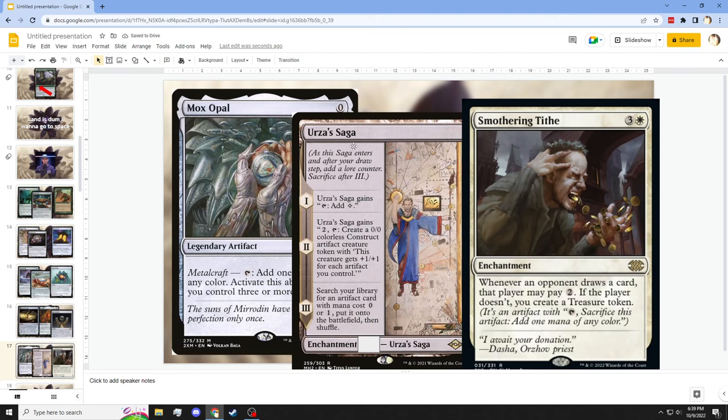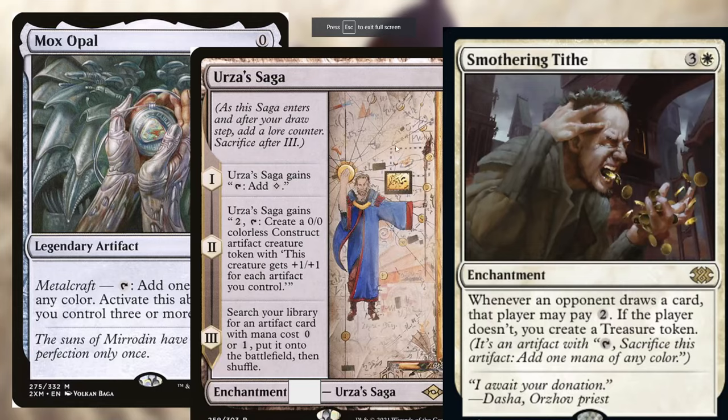Urza's Saga is not a land. I want you to look at Urza's Saga and tell me that's a land. Look at it. That's not a land — that's an enchantment saga. And I will refuse to hear any other opinions.